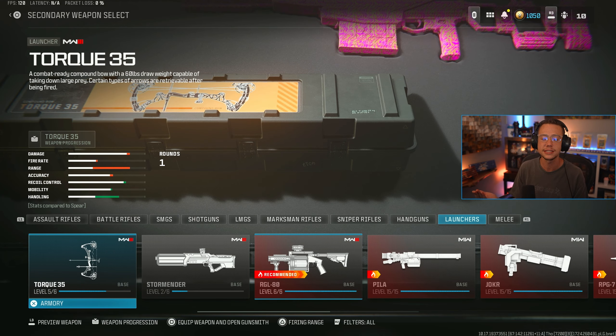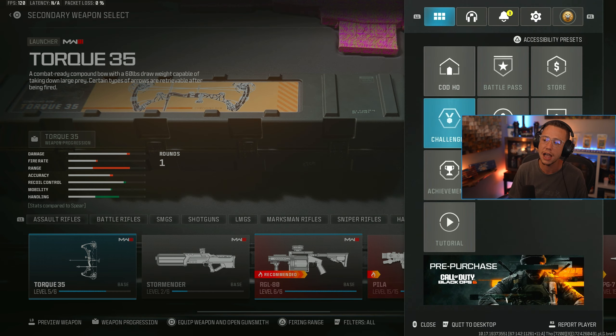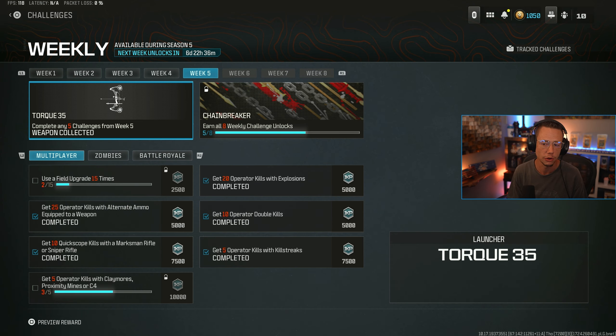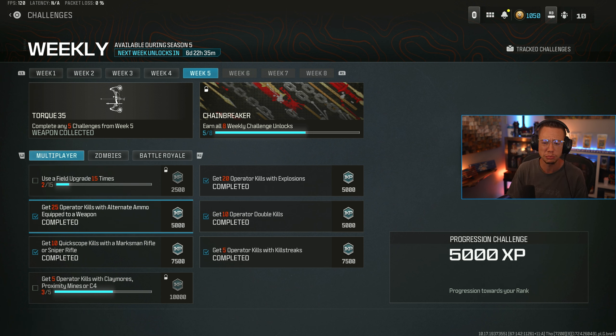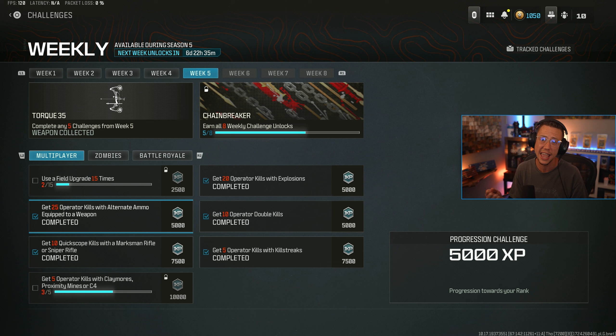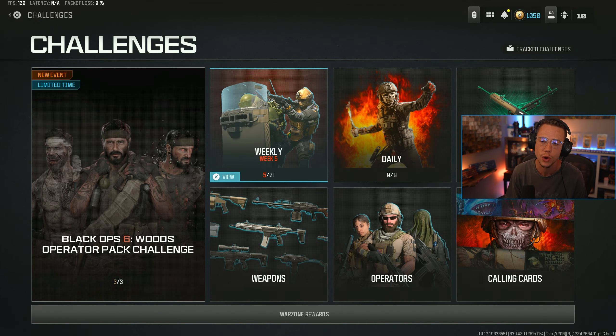The other new weapon classifies as a secondary — the Torque 35. You complete this one by going through your weekly challenges for Week 5 and completing any five between multiplayer, zombies, and battle royale. I went through and did five in multiplayer: 20 kills with explosions using an RPG, 10 double kills, five kills with killstreaks (just spammed the bomb drone and cruise missile), 10 quickscopes with a marksman or sniper, and 20 kills using alternate ammo like high grain. Those were straightforward and took a couple of games, then you can go through and unlock the Torque.